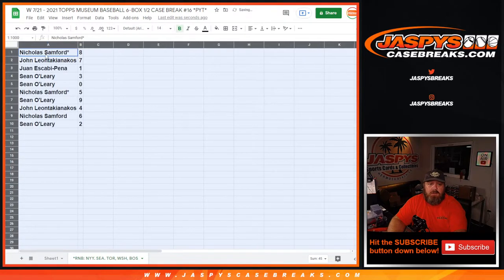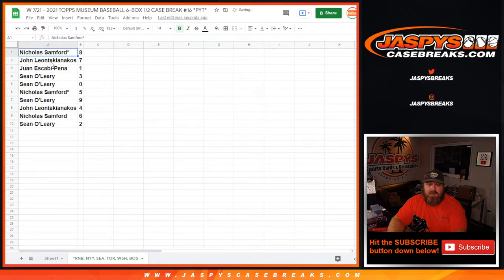So here you go: Nicholas Samford gets 8, John Leonta-Kianakos gets 7, Juana Escabi-Pena gets 1, Sean O'Leary gets 3 and 0. Nicholas Samford gets 5, Sean O'Leary gets 9, John Leonta-Kianakos gets 4, Nicholas Samford gets 6, and Sean O'Leary gets 2.